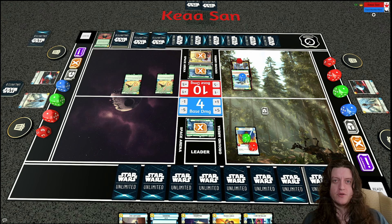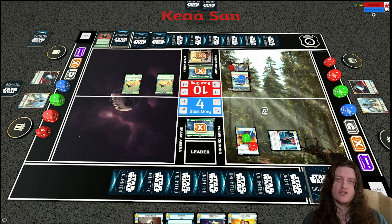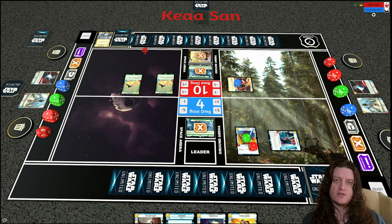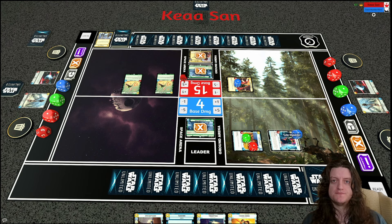My opponent uses Change of Heart to take control of my shielded Echo Base Defender — a really strong play. But I have Jedi Luke and give the shielded defender minus three, minus three, defeating it through the shield and opening the way for regular Luke to swing in. Boba's ability doesn't fire because when the Echo Base Defender is defeated it's actually my opponent's unit, not an enemy unit leaving play, so my opponent doesn't get the resource back. My opponent plays a Crafty Smuggler — a two-cost 2/2 with a shield — and I hit the base for six with Luke, shielding Jedi Luke.